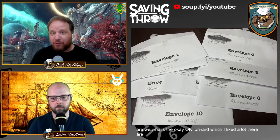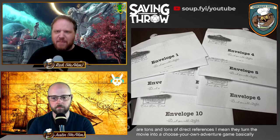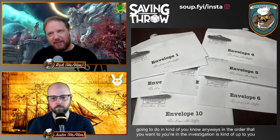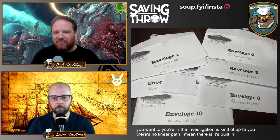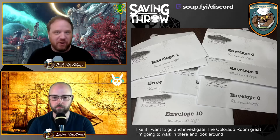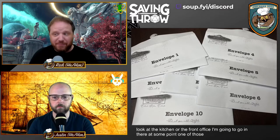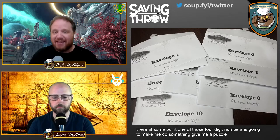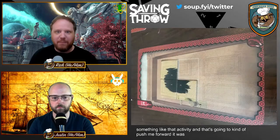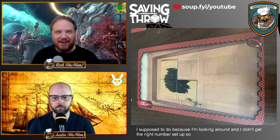If I want to investigate the Colorado Room, I'll walk in there and look around; if I want the kitchen or front office, I'll go there. At some point one of those four-digit numbers is going to give me a puzzle or an activity that pushes me forward. There were some moments where I didn't know what to do because I hadn't set up the right number, which was a little frustrating — but once I figured it out it was like, perfect, now we're moving.